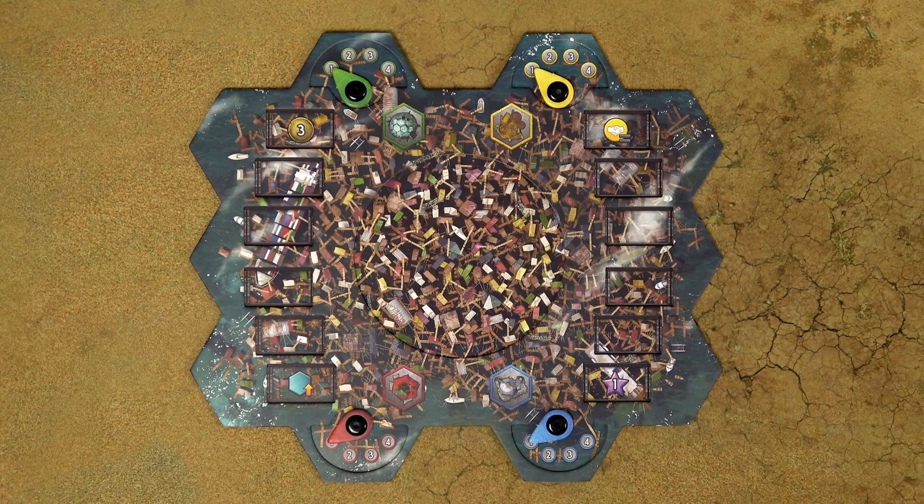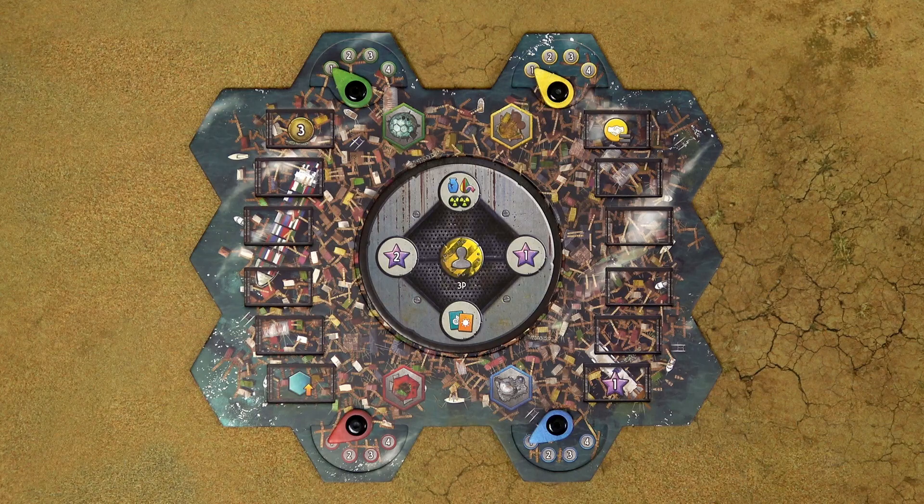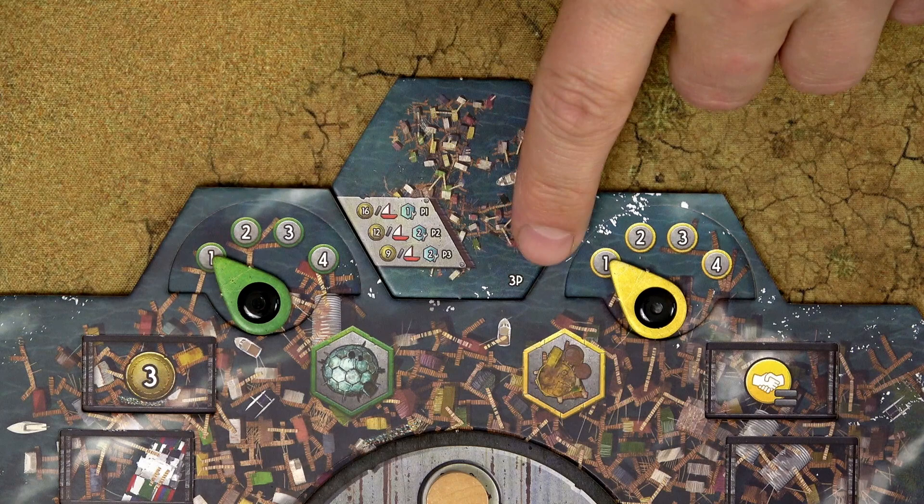To set up the game, place the hub board in the middle of the table. Then place the survivor track into the middle of the hub board and make sure you choose the one which corresponds to the number of players in the game. Then place the survivor tracker disc on the top space of the survivor track. Then place the dock tile above the hub board, again taking the one appropriate to your player count.